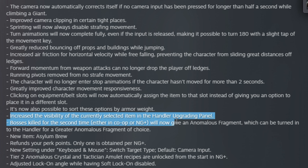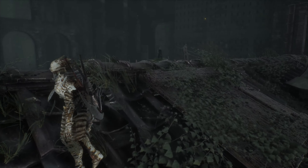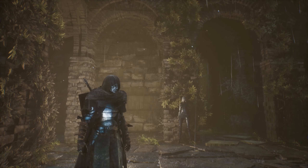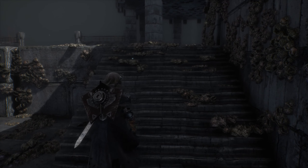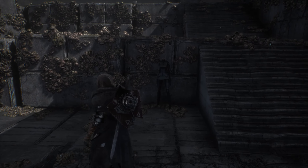Increased visibility of the currently selected item in the handler upgrading panel — that's actually something I was looking for. Gotta be honest, not a huge fan of the color change. She did stand out in the world quite a bit before, but I kinda saw that as a good thing because she's a very important character. But now, if she didn't have voice lines you wouldn't even know she was there — they just turned the handler into a freaking ninja.